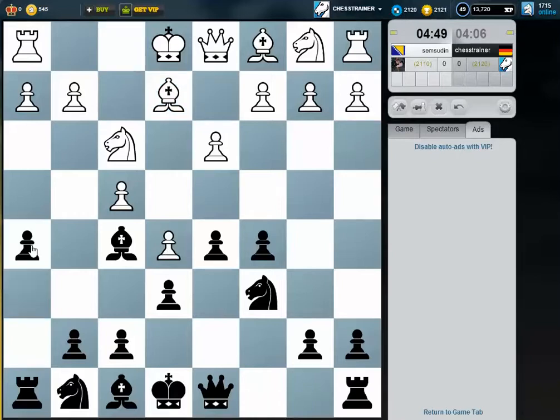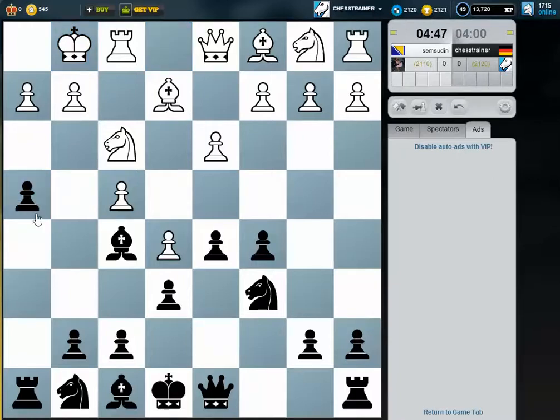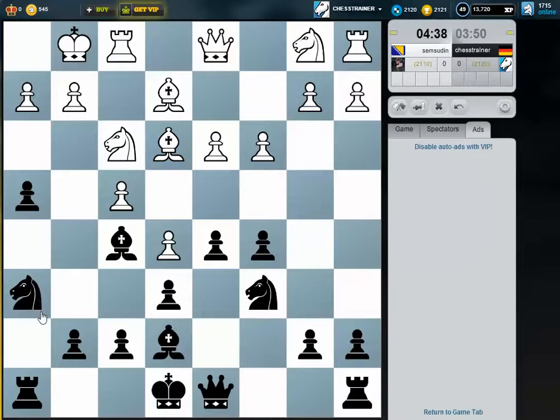I think I play h5 first, gaining some space. H4, Be7 — I don't want him to play knight h4, so this is why I played like this. And d4 — does he really want to play d4 now? Just wasting a bit of time. One alternative might be playing bishop g4 and knight f5.